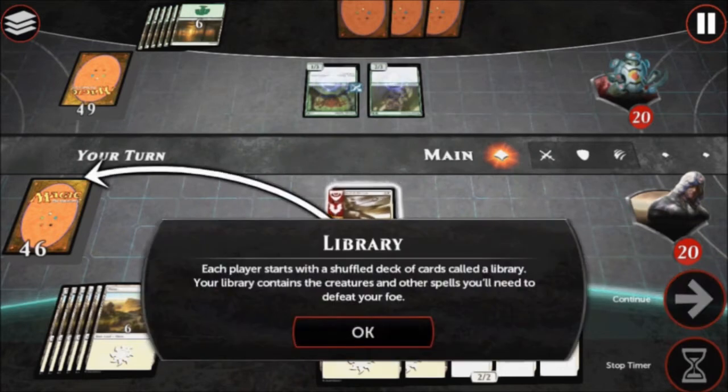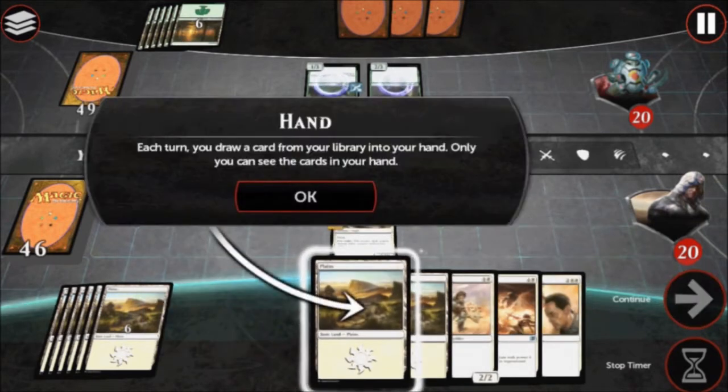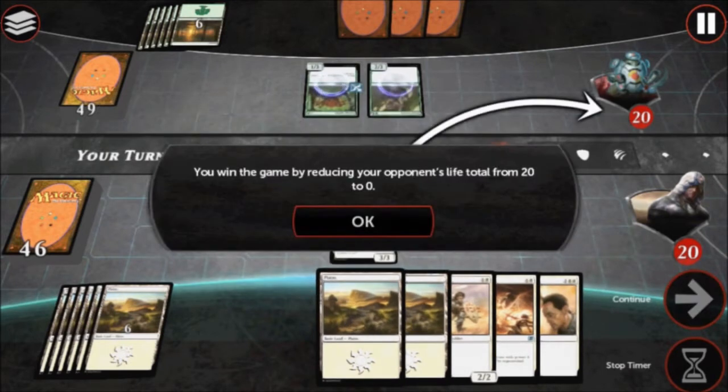Each player starts with a shuffled deck of cards called a Library. Your Library contains the creatures and other spells you'll need to defeat your foe. Each turn, you draw a card from your Library into your hand. Only you can see the cards in your hand. You win the game by reducing your opponent's life total from 20 to 0.